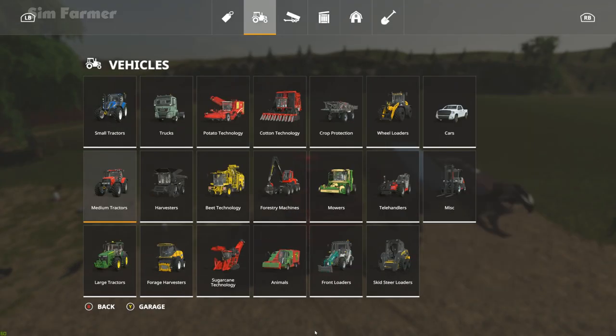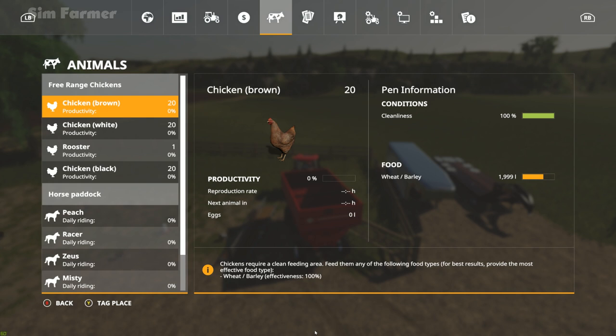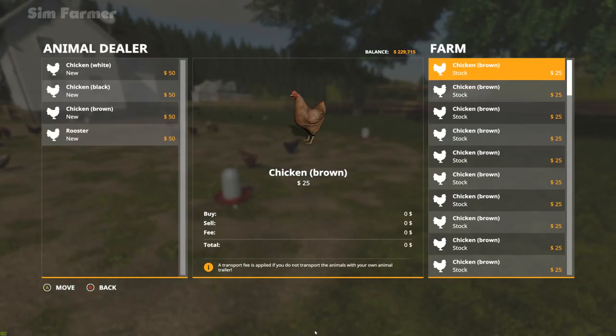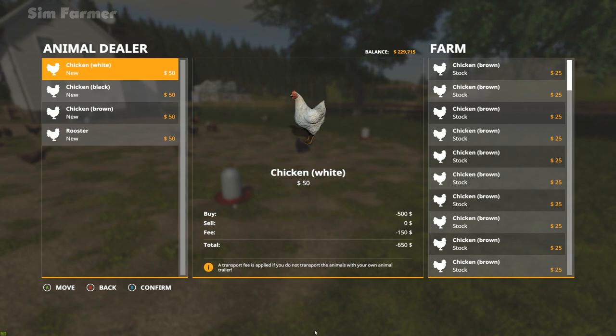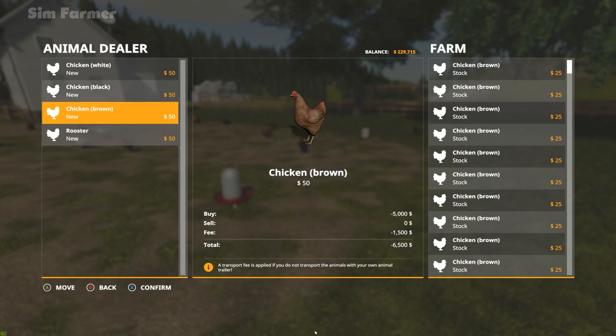They've taken all of it! I didn't think they would take all of it for how many chickens we've got — it's not even close to being filled up. So while we're here we'll buy a few more chickens. We'll get another 40 of each, so that'll be 40 white and 40 brown. I think that should probably be enough and then we can just let them reproduce to fill up the actual chicken coop.